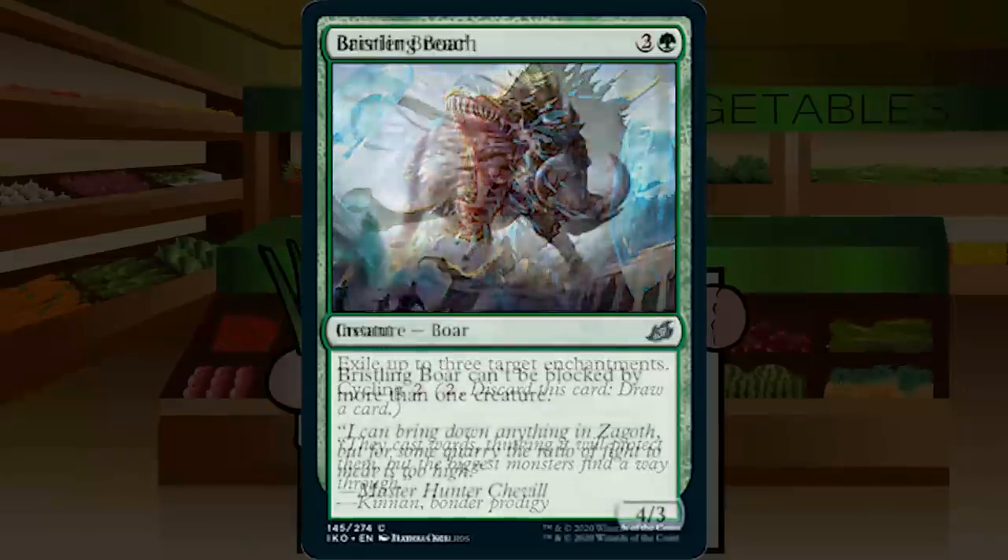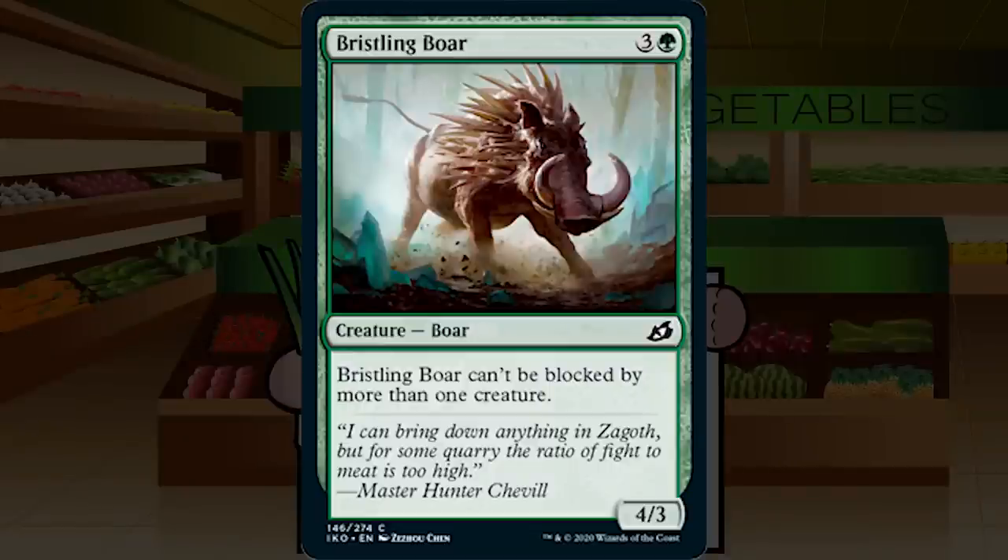Bristling Boar is 3G for a 4/3 common — it can't be blocked by more than one creature. Medium Pig is back, probably still fine as a French vanilla. If you mutate onto it, the evasion ability becomes very handy — especially with something like Sea Dasher Octopus that draws on damage. It's a C+ based on its own stats, and mutate just makes it a bit better.